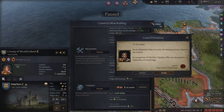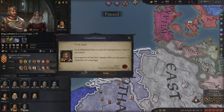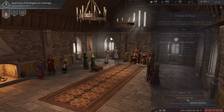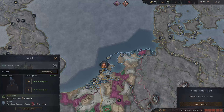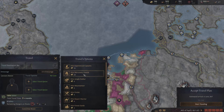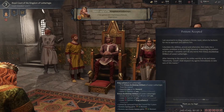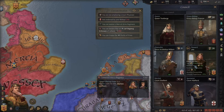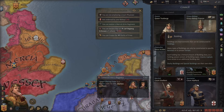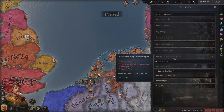This guy invites us to be his chancellor. I want to be on his council but not as chancellor, so I'll decline and petition for a different seat. We definitely need to hire some people to defend us on this quest. He'll join my court and he can be a knight. He wants me to be a steward, which is perfect — the stewardship position gives more tax, more domain tax, reduces building construction costs, and gives more stewardship lifestyle experience.